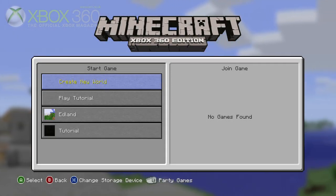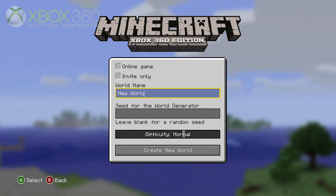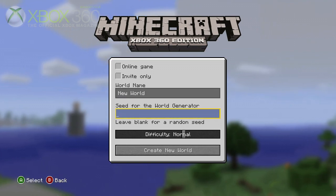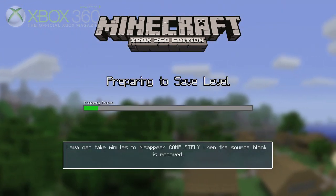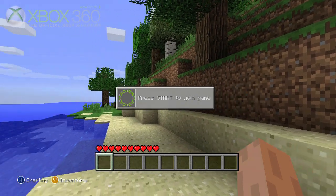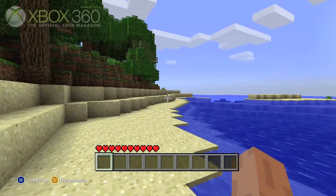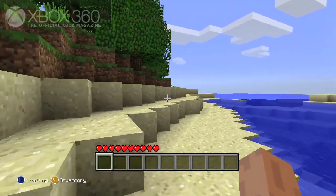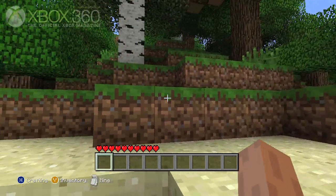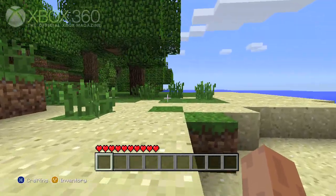Hello and welcome to Minecraft Xbox 360 Edition. We've been waiting for this for a long time, and hopefully you will have done too. We're going to create a new world here, just for a quick look. It's difficult to explain without really sitting down and having a go yourself, but the idea is basically you can do what you want. You can see it says 'press start to join the game' because there is a split-screen function in this, which we can't show you just yet, but rest assured it is brilliant and fun, and we'll definitely be talking about that more very soon. So yeah, Minecraft — finally here and finally on a pad.